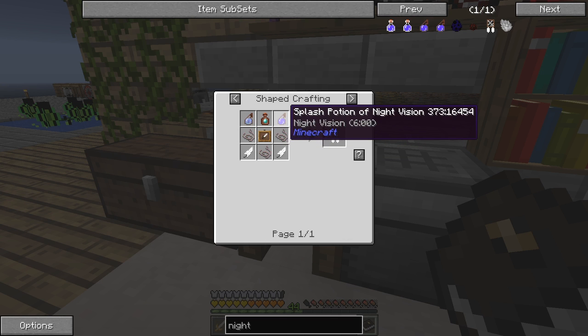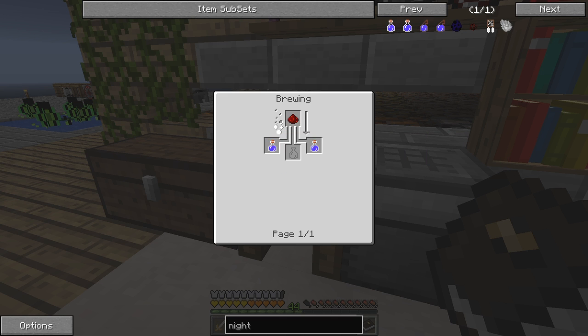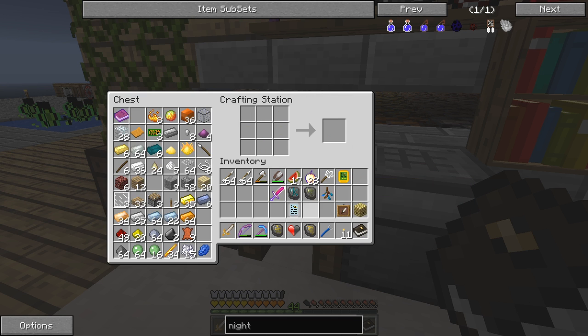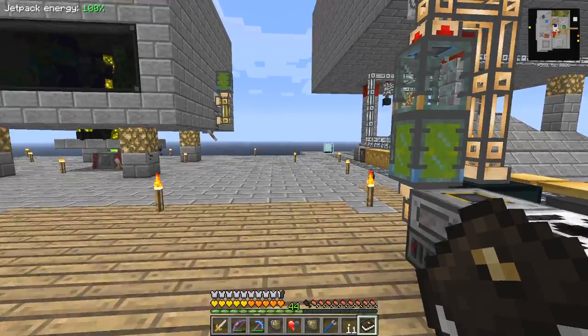So, splash potion of night vision - that shouldn't be too much of a problem. That's one gunpowder with a potion of night vision, which is redstone. And a golden carrot - that's one carrot surrounded by gold nuggets. That's fairly straightforward. We need eight gold nuggets, so I'll just take one of those. We need a carrot - we've actually got carrots, oddly enough, in this chest here.